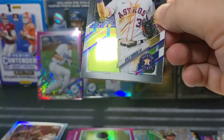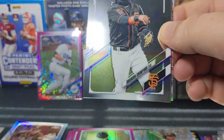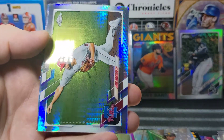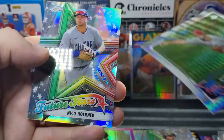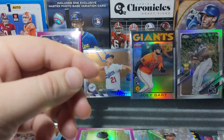All right, let's go to box number two. There's a Kyle Tucker — that's a PC Astro for me. We've got Brandon Crawford, and we're gonna get another prism — one of Jake Arrieta. So two boxes, two prisms. And then a Nico Hoerner Future Stars.